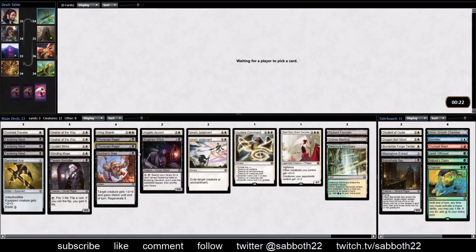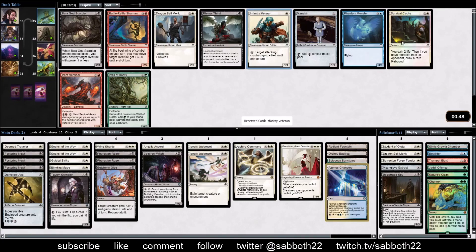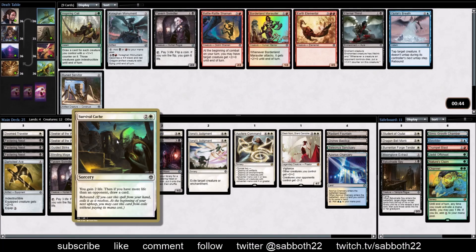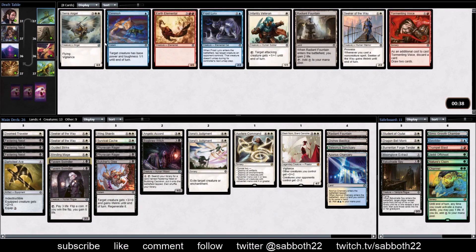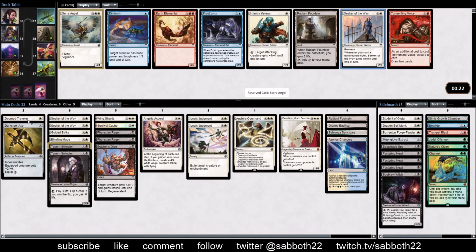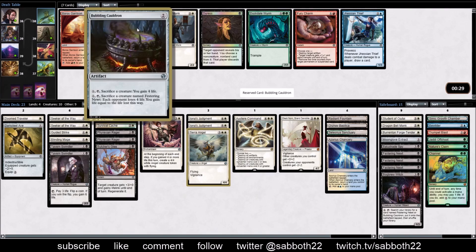Angelic Accord - we really need that Cauldron to bring this together. If we don't get it, we might just have to cut all the Newts and the Bogbrew Witch. It seems like this deck is open at the table - it's just not being opened. Another Seeker or a Chancery - I shoot for four of these Karoo lands in a draft and I don't mind that it's half off-color. Survival Cache with these Seekers makes sense - we just have to be at higher life than our opponent and then we get to draw a card. Looking bad for the Cauldron. This is our last chance. We can take a Serra Angel or another Seeker of the Way. We did it!